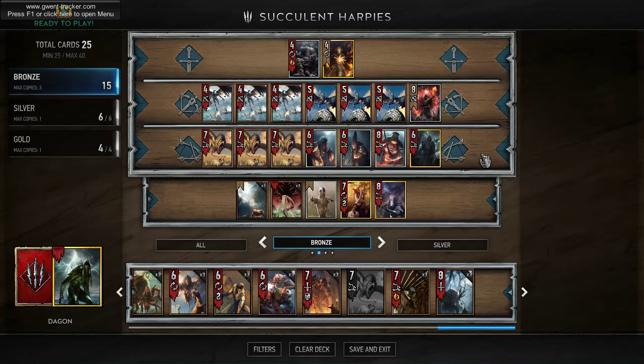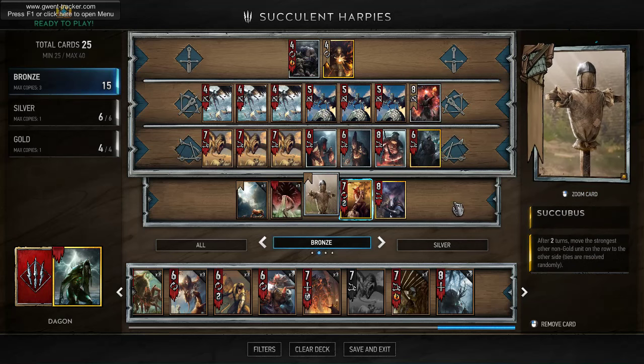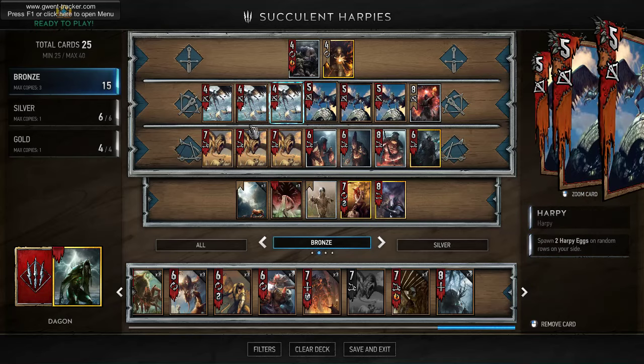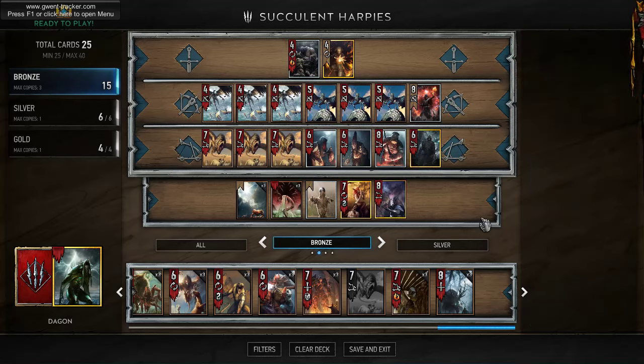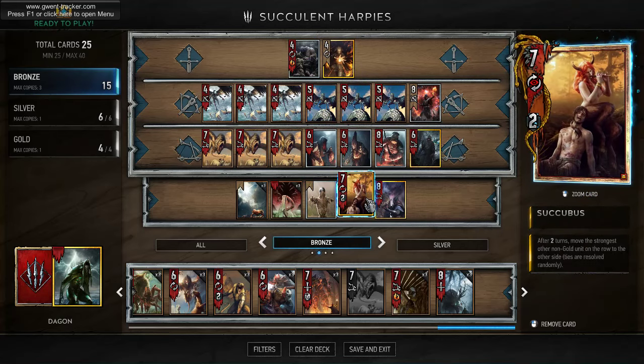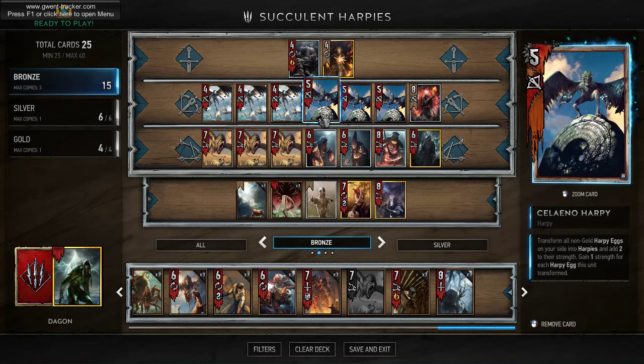Hello and welcome to Gwent! This is the Succulent Harpies deck, which is basically about a bunch of harpies just doing their thing — getting decoyed and operated and whatever — with griffins stealing all the stuff. All the bronzes are flying, it's crazy. The succubus goes in to steal the biggest guys or we just burn their biggest guys. And hopefully they don't kill the eggs, because if they don't kill the eggs, they're gonna see a lot of harpies. That's for sure. Anyway, let's check out the games.